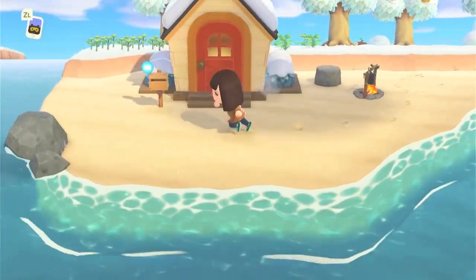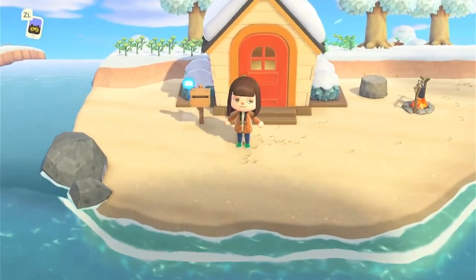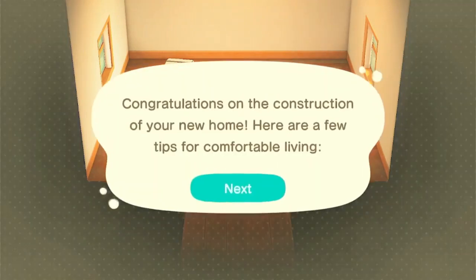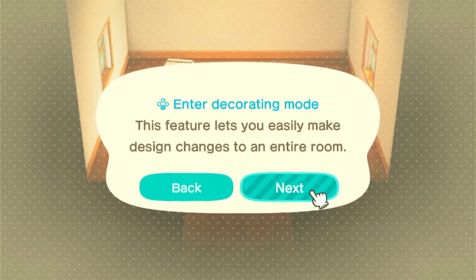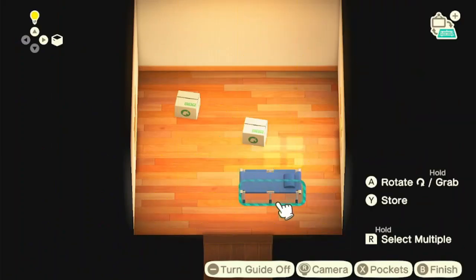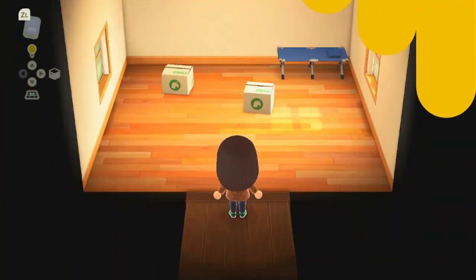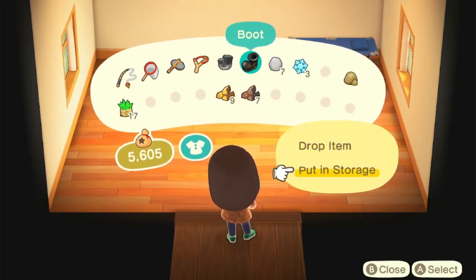Last time we got Blathers and we paid off our debt to Tom Nook for this lovely house. Maybe we should go inside and see how big and spacious it is. I think I am going to move the cot a bit, but I'm going to leave those boxes there. We'll put things in a more sensible spot, maybe over here in the corner.